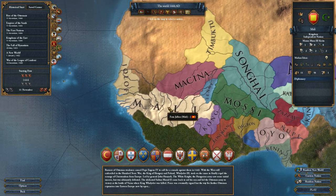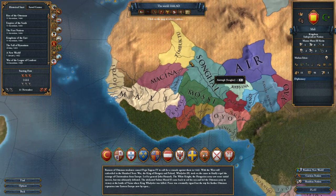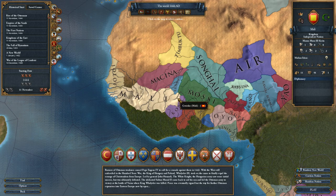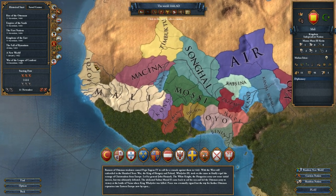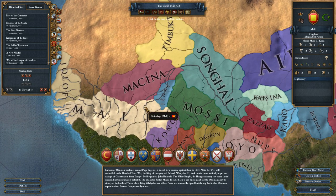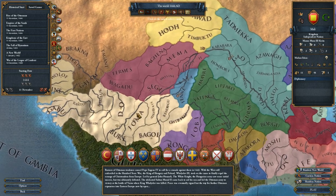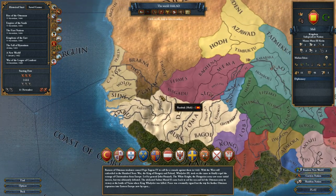This nation right here in white is Mali, and it used to be a really great big amazing nation that was pretty much about this size right here. It probably took up at least most of this area, but it has actually fallen a little bit. It's starting to come apart, but I think we can reverse that and have a little bit of fun.